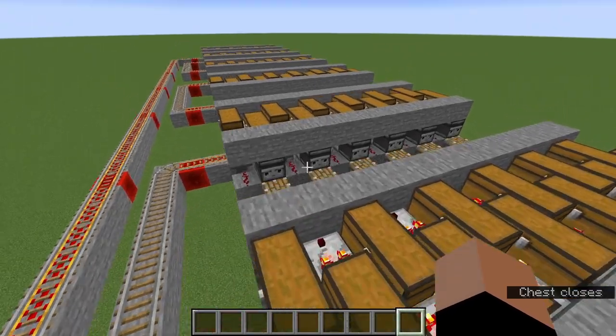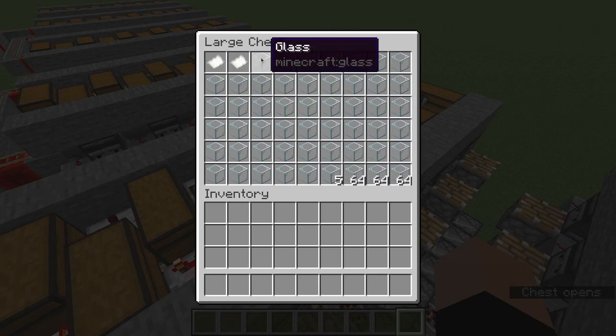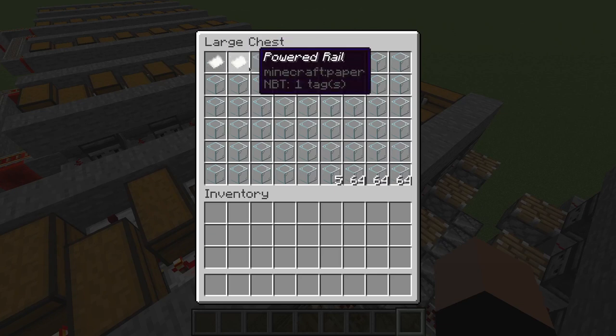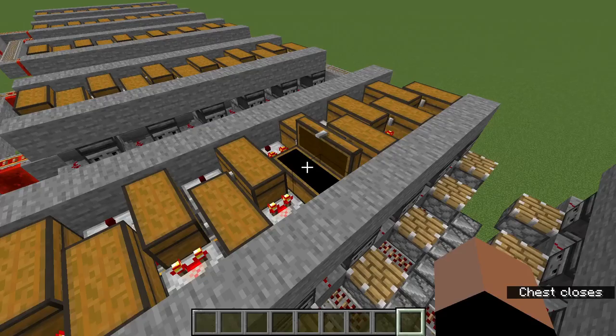In the middle there are sticks. The powered rail also uses a stick in the middle of its crafting recipe, so you can see that multiple recipes can be stored in this chest. Obviously, if you have more recipes, there will be a lot more items in this chest.